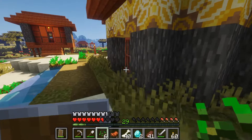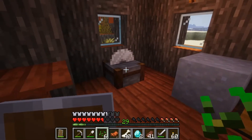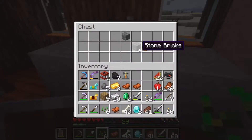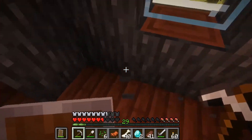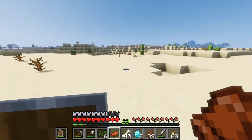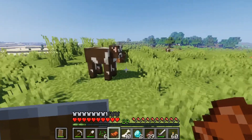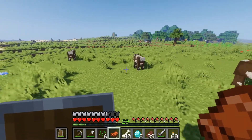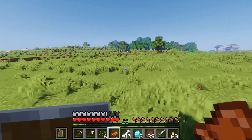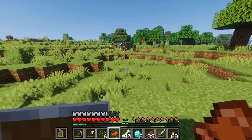Nothing there. What is this house? Ooh, a saw. Stone bricks — let's take this. Let's get a horse and bring it to the village.